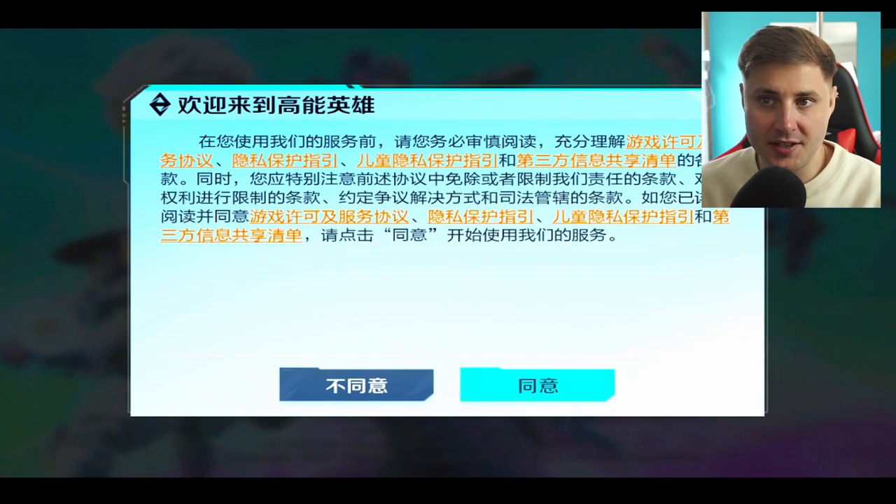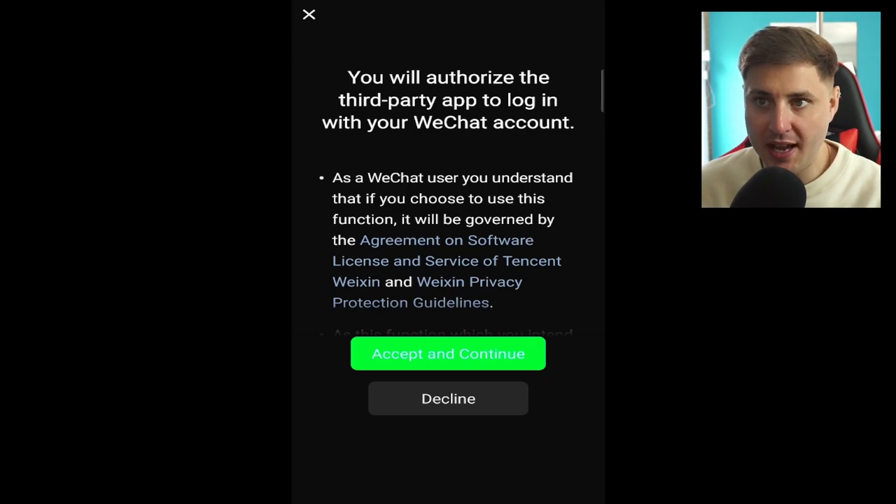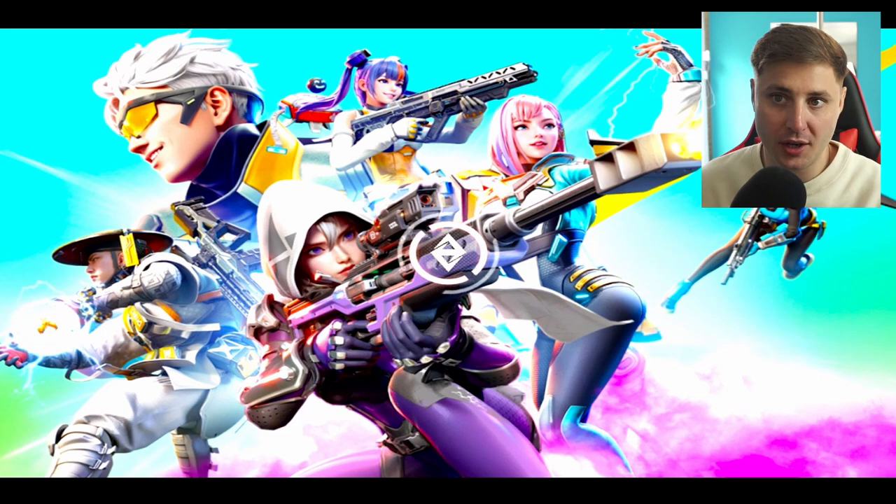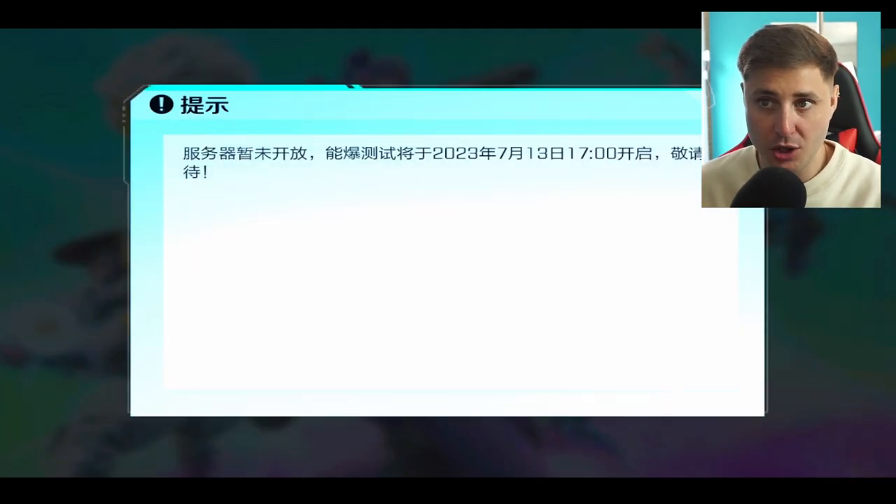For Android it's much easier — you can download the APK file in the description and you're pretty much good to go. Once you load up the game you'll be asked to log in with WeChat or QQ, and it will show a message that the servers go live at 5pm China time.